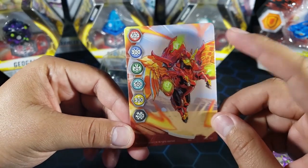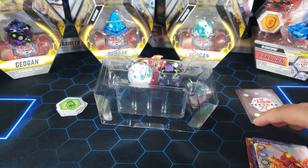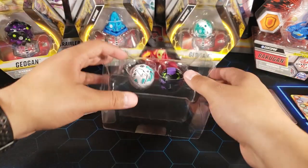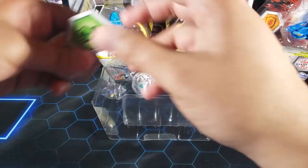And here we have the gate card itself, which is Pegatrix — very nice. I always see this guy in the stores but I never pick him up. I'm not sure if I should, but there's the gate card. Let's take a look at the cores first.